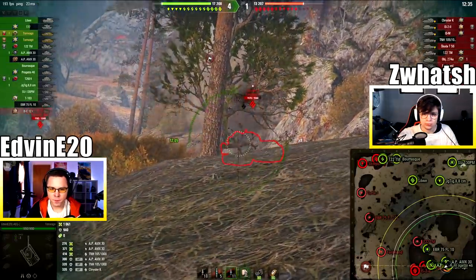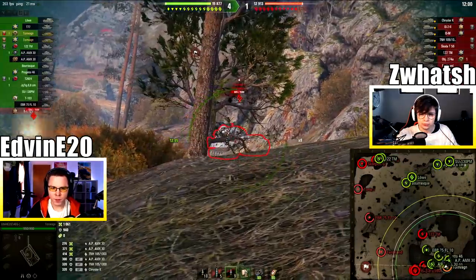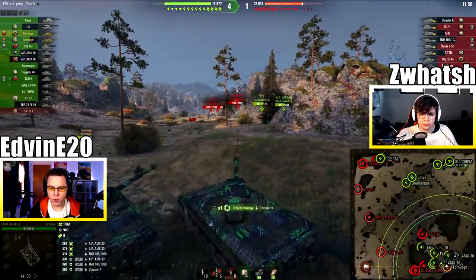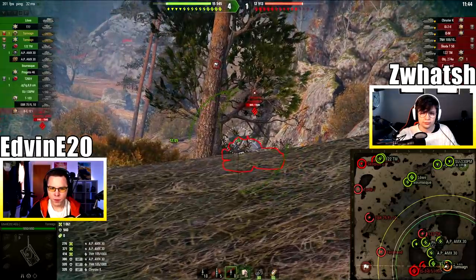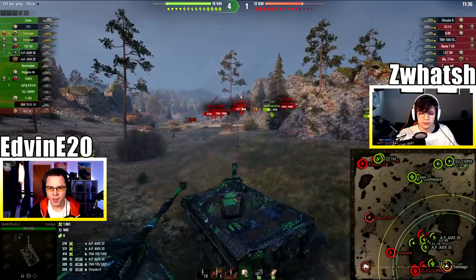Hello Chrysler. Do we need HE for this guy? He's like red everywhere. I get a green marker in the cupola but I can't hit it. Loading the high explosive ammunition. Oh god, this gun is so derpy. I just can't hit it.